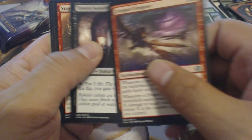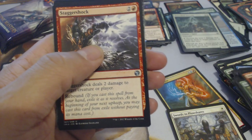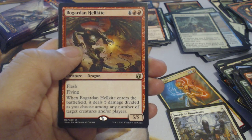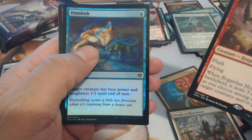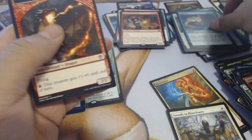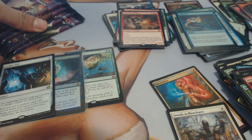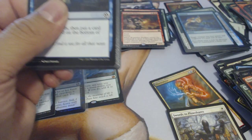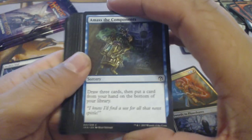Tempest Dragon, Tavern Swindler, Staggershock, and Bogarden Hellkite with a Diminish foil. We've got four more packs with only one mythic in the box. Very weird pack.